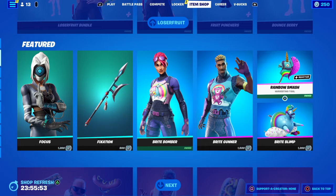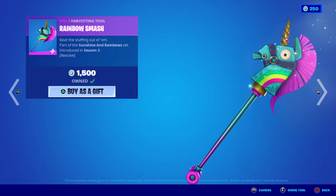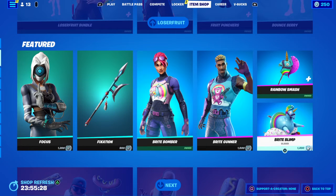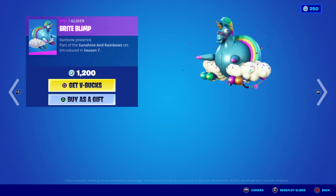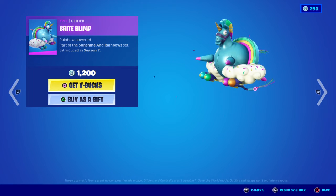We have the return of the Rainbow Smash reactive harvesting tool — 'Beat the Stuffing Out of Them', part of the Sunshine and Rainbows set. This is reactive based on how you use the harvesting tool — whether you're harvesting wood, metal, or brick. The unicorn horn will have a swivel effect and add sparkle so it actually looks like it's glowing. Moving to the last item, the Bright Blimp — 'Rainbow Power', part of the Sunshine and Rainbows set. The llama-corn flies in, then the cloud and wings come afterwards — first introduced in OG Season Seven.